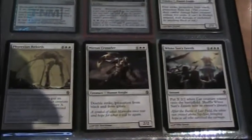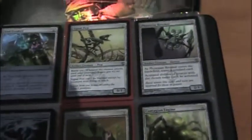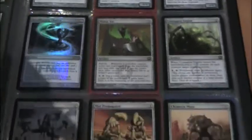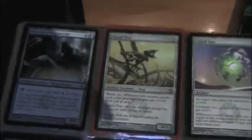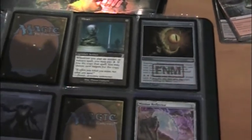For stuff that you're after, just send me a message and a link to your trade binder and we'll see what we can do. One of the big things I'm after is building a tangle wire and smokestack deck with sundial of the infinite. What I'd like is to get foils of sundial of the infinite and the tangle wires, because I've got the smokestacks but I just need those two and some other stuff. If you guys can leave me a comment in the comment section for ideas that'd be awesome.